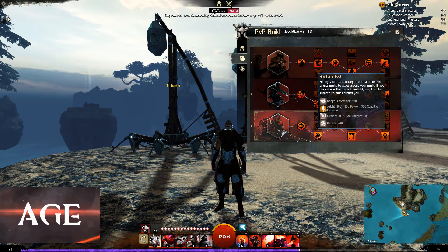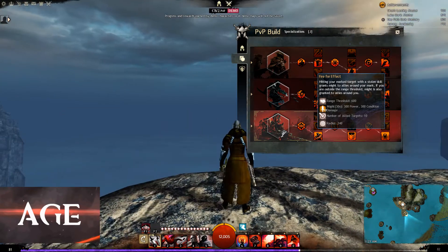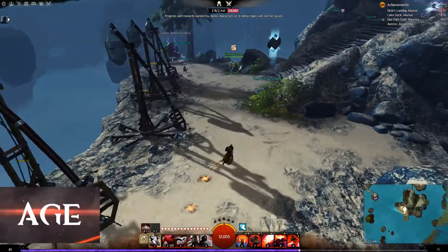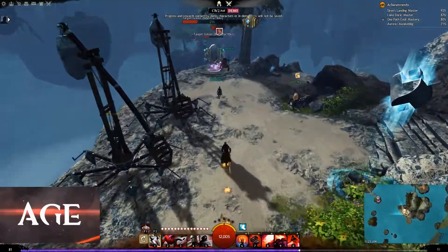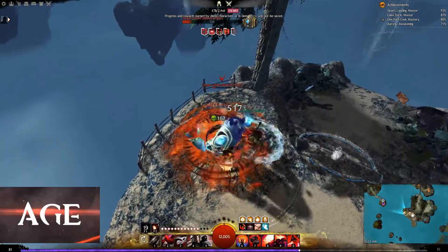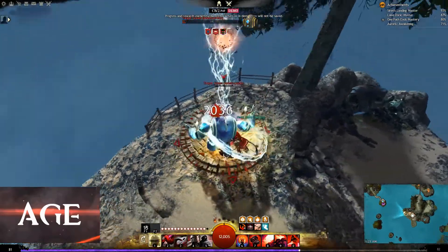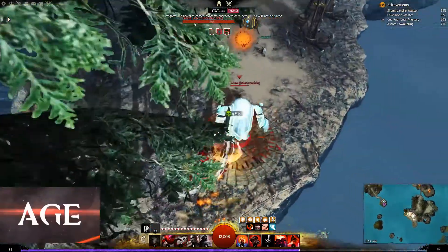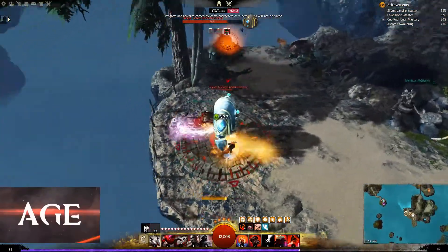The main boons you want to upkeep are 25 stacks of might, swiftness, fury, and vigor. These are the boons you will keep up 100% of the time for you and your allies. For yourself, you can also keep permanent regeneration and almost permanent protection, but you have to follow a specific rotation.